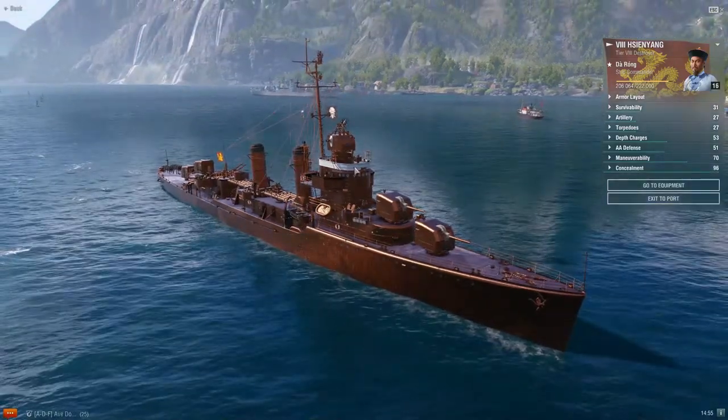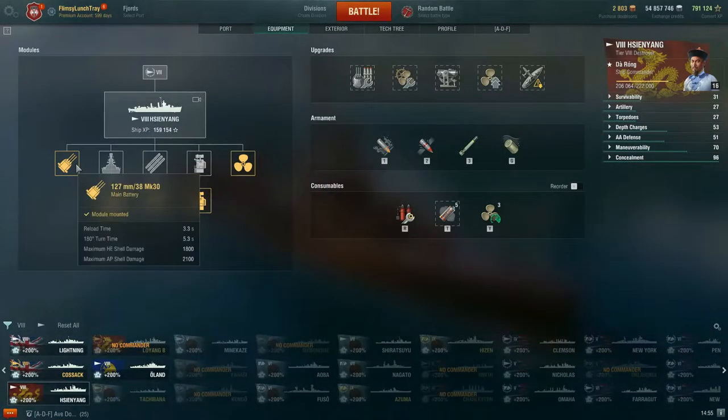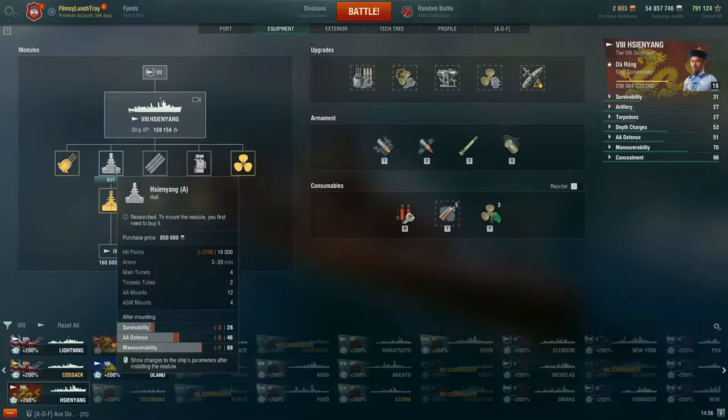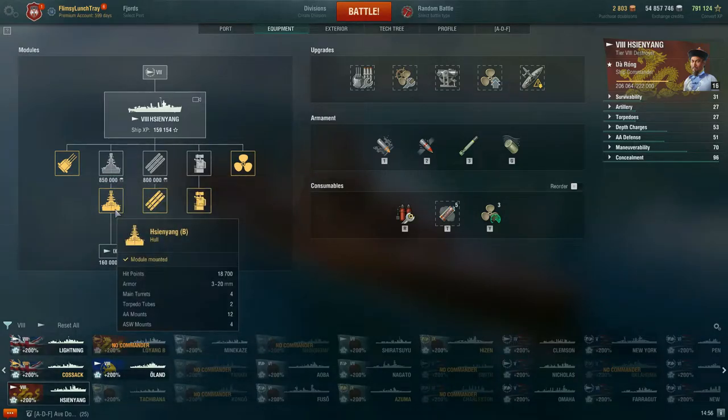Looking at the modules, you have the 127mm turrets with a reload time of 3.3 seconds and a 180-degree turn time of 5.3 seconds. Then you have a Hull B upgrade, and with Survivability Expert you get up to 18,700 hit points, which is fantastic.